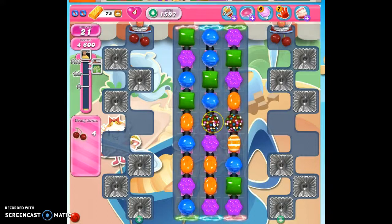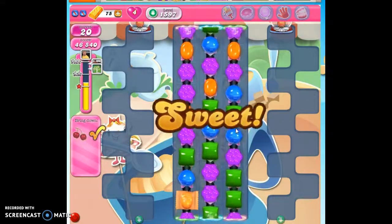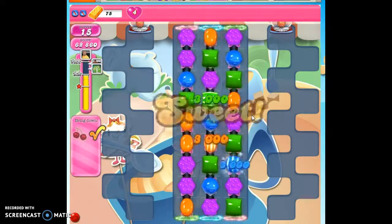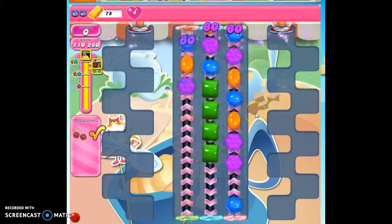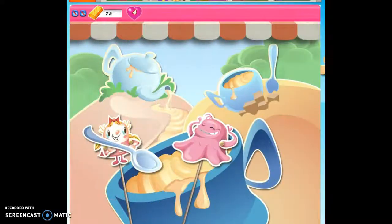If you are struggling with this, you can always bring in a color bomb and try to put it together. But that's how I beat this level, 1597. If you're still struggling, bring in some boosters. And if even after bringing in boosters and understanding the strategy and how simple it works, go ahead and put something in the comment section and I'll try to help you figure out what's the hangup. If you want to see more videos, you can always subscribe. Thanks.